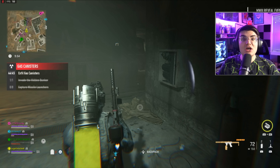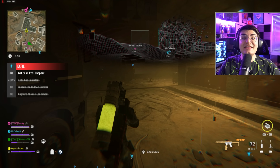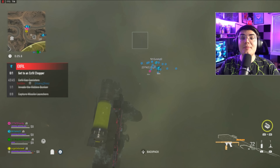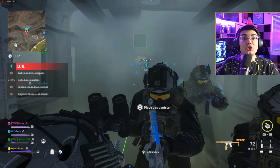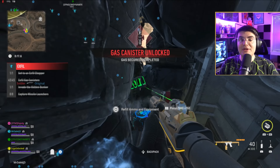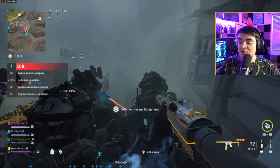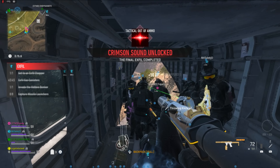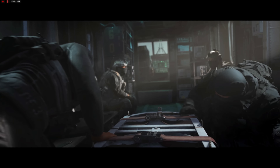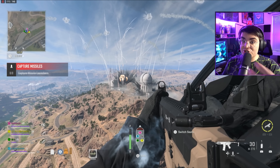Going back to the challenge we skipped — this is a calling card. To get it, you have to exfil with mission success. Once the entire lobby has collectively collected all 45 gas canisters and taken them to the exfil chopper, there's going to be a countdown. You need to be on that exfil chopper before the countdown hits zero. Once it lifts off — similar to exfilling in DMZ — if you're on the chopper when the game ends, that's how you unlock the calling card.